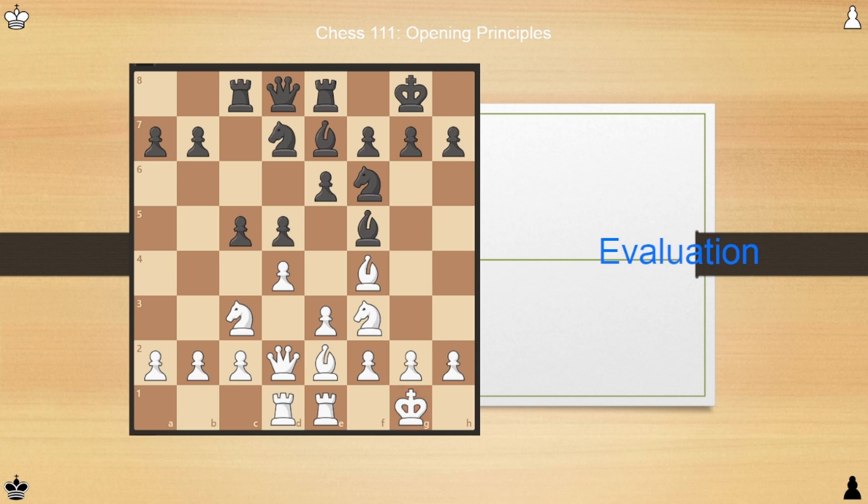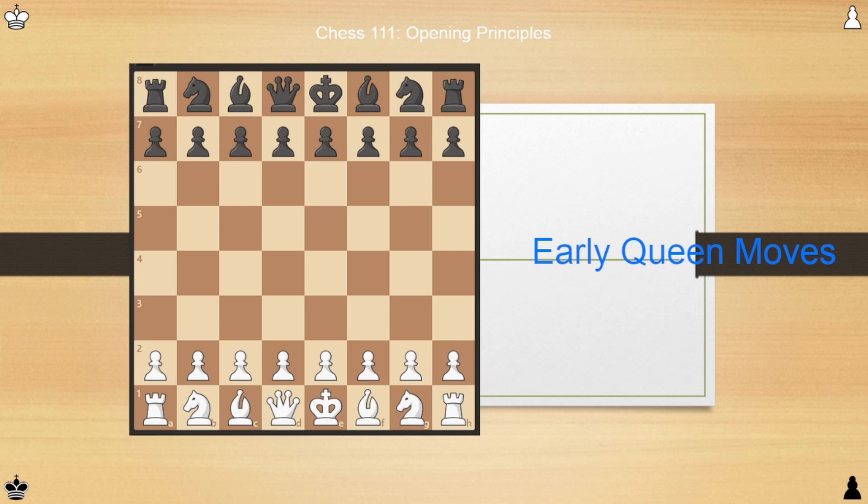Now we'll move on to some things to avoid doing in the opening. Our first thing to avoid is making too many early queen moves. As a general rule, your queen should be one of the last pieces you bring out, not one of the first. This might seem counterintuitive because it's the most powerful piece. However, because it's so powerful and valuable, whenever it's attacked, it can only retreat — it doesn't have the option to trade.